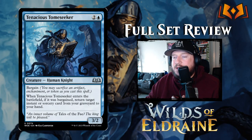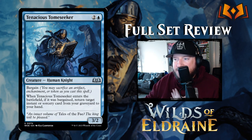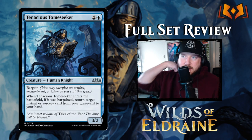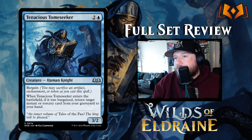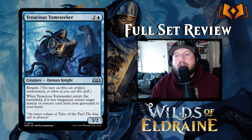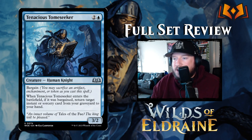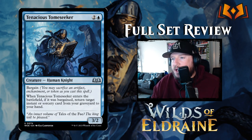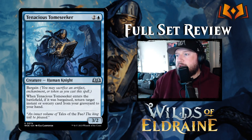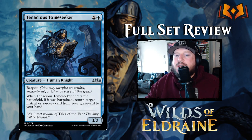Tenacious Tome Seeker is next — two and a blue for a 3/2 Human Knight with bargain. Whenever Tenacious Tome Seeker enters the battlefield, if it was bargained, return target instant or sorcery card from your graveyard to your hand. This is a decent example of bargain — depending on your situation, you're going to want to sacrifice an artifact, enchantment, or token to get a spell you desperately need back from your graveyard. It's still a decent 3/2 for three without bargain. It's not useless without it, not broken with it — very situational. You get to decide: if you need that instant or sorcery, sacrifice something and get it back.